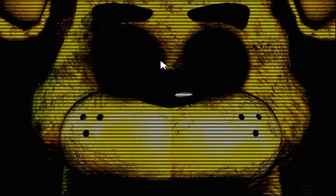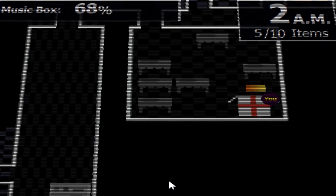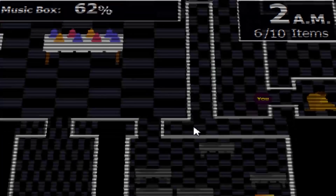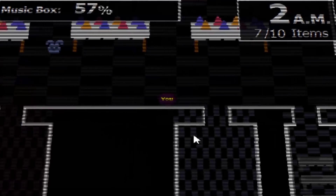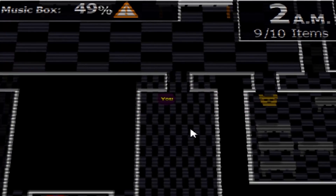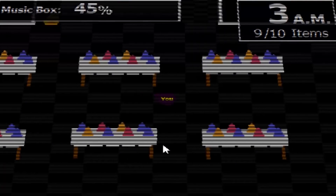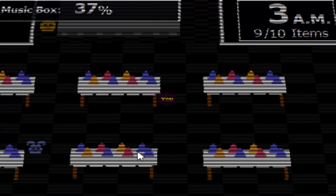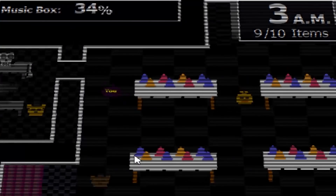Oh no, we ran into Golden Freddy! Wow, he's really gonna scream that loud and for that long. All right, let's try this again. We're back — doing pretty good, five items out of ten, it's 2 a.m. We grabbed a couple more. I don't exactly know how to avoid Golden Freddy except he pops into rooms and you just can't go inside them. We got nine items — Golden Freddy's in the music box room. There's the 10th item — wait, that wasn't an item, that was Golden Freddy! Oh my god, how stupid. I'll try this again.